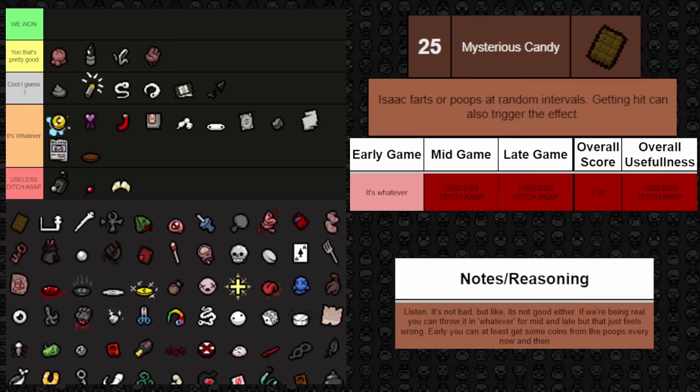Next up is Pinky Eye — one of a few trinkets that duplicates a passive item effect. It gives a 10% chance to shoot a poison tear, which deals additional poison damage over time. This trinket scales with luck, much like Scorpio. Basically imagine it as another good passive item. It's really good and will help out a lot of the time for the damage you need. So it is pretty good.